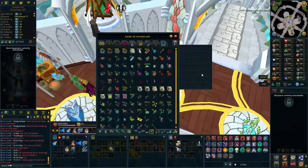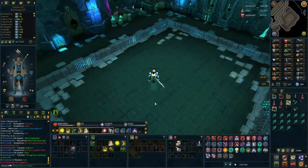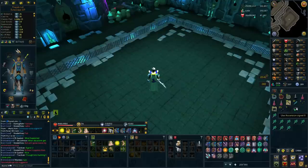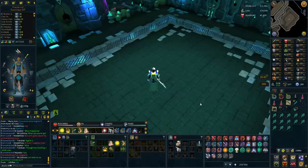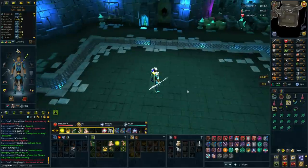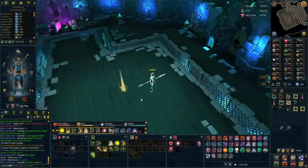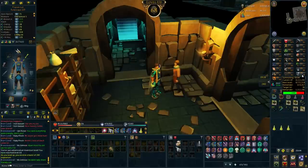I just got my first signet drop - everyone's asking if that's the quintus one, but it's actually my second signet, which is a duplicate. I won't need more of the second signet unless I want to make a defender in the future. I did get one scale overall from this boss, and I still have like 40 keys in the bank. Now I have three of the second signets - pretty sweet.